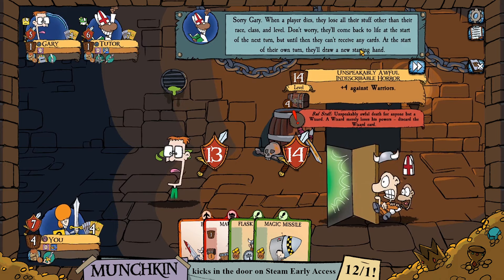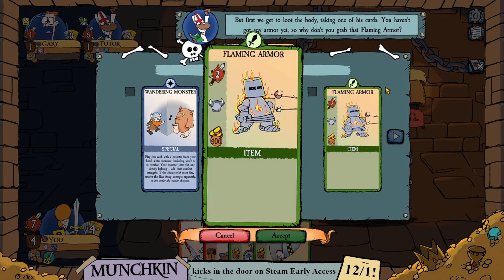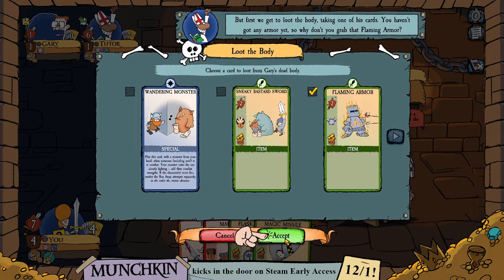Gary is not going to make it. When a player dies, they lose all of their stuff but keep their race, class, and level. They'll come back at the start of the next turn but can't receive cards from your charity. And we get to loot the body — that flaming armor looks pretty good. Let's take that.